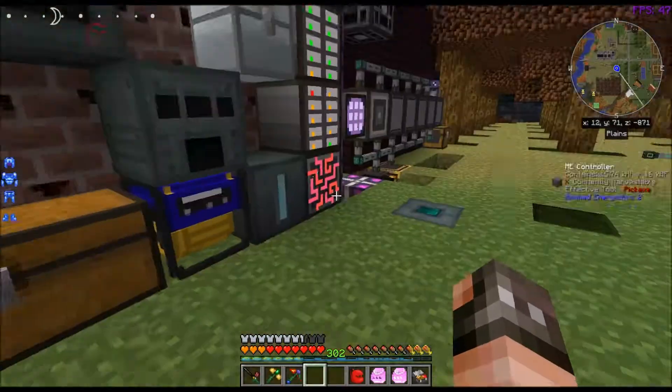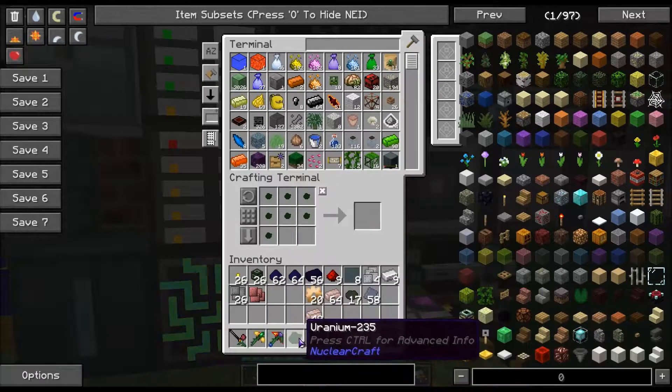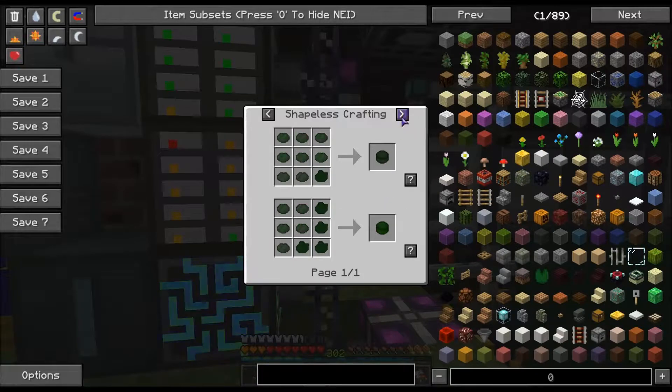This is uranium-238. Now this is curious — there's so much to learn about this mod. Uranium-235, what can I use that for? I can turn it into lead.